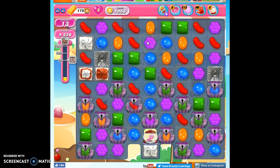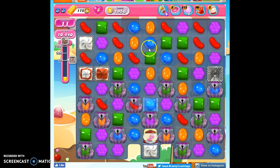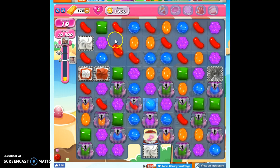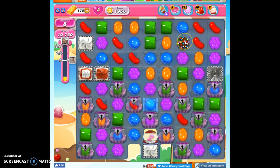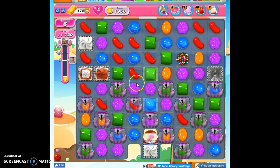If I could get another blue here, that would work — I don't think I can get another blue there. Let's see what other specials I can find. I'm going to make a wrapped candy. Here's that color bomb I was talking about that I need.